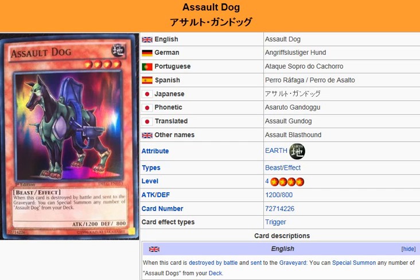What we're looking at here is Assault Dog, and it is an Earth Beast effect monster. Level 4, attack 1200, defense 800. Its effect: when this card is destroyed by battle and sent to the graveyard, you can special summon any number of Assault Dogs from your deck.